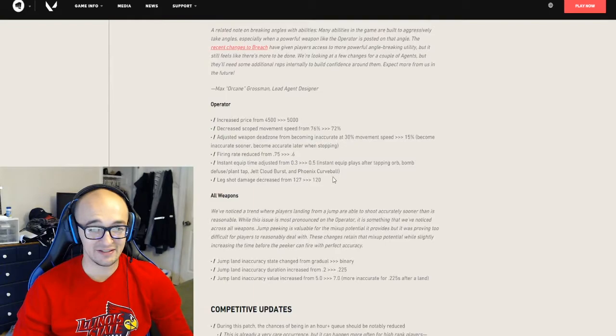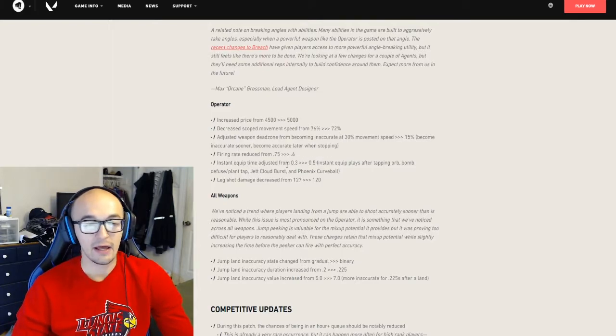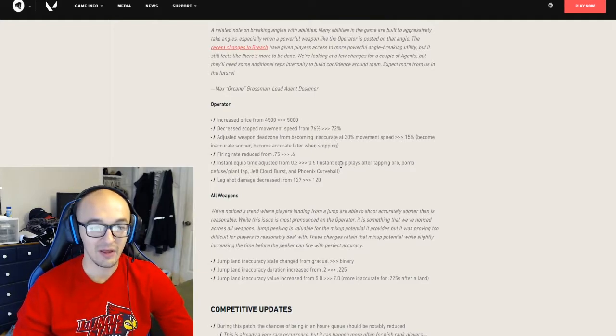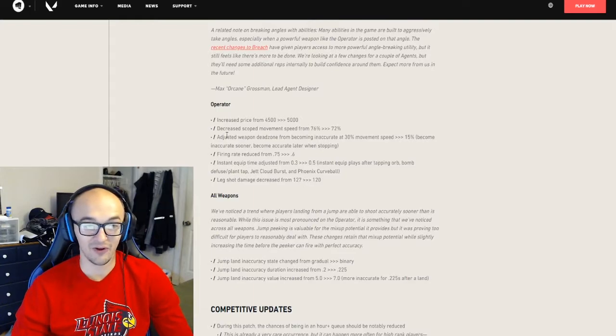Now we're getting to the big stuff — the Operator changes. Price has increased from 4,500 to 5,000. Scope movement speed decreased from 76% to 72%. Weapon dead zone adjusted from becoming inaccurate at 30% movement speed to 15%, meaning you become inaccurate sooner and accurate later when stopping. Firing rate reduced. Instant equip time adjusted from 0.3 to 0.5 seconds. Instant equip plays after tapping orb, bomb defuse, plant, Jett Cloudburst, or Phoenix Curveball. Leg shot damage decreased from 127 to 120. That's six nerfs in total for the Operator.